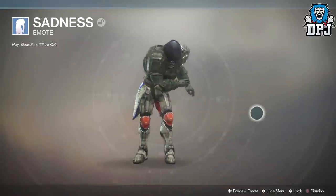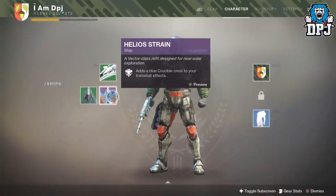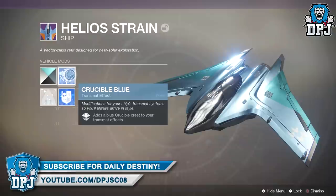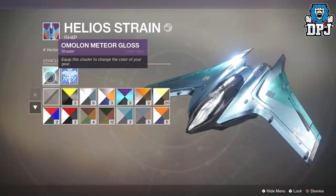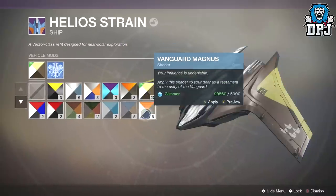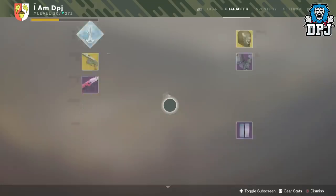Let's quickly have a look at this sadness emote — oh, he's sad. I'm going to actually put that on. I've got the Helia Strain ship with Crucible Blue — modifications for your ship's transmat systems so you'll always arrive in style. Let's see what this looks like with different shaders — actually looks quite decent. Let's try the banana man shader as well. But yes guys, that is the end of the video. Got what I wanted on my Titan side, so that's great. Hope you enjoyed the video, thanks as always for stopping by and I will see you on the next one.